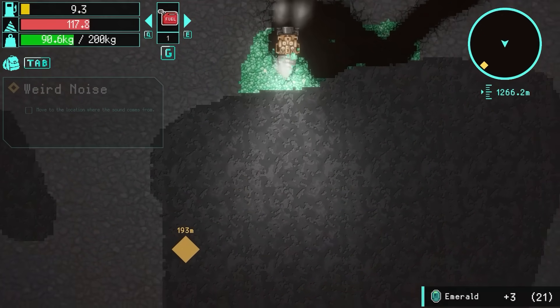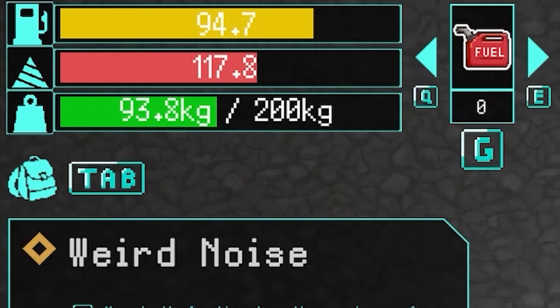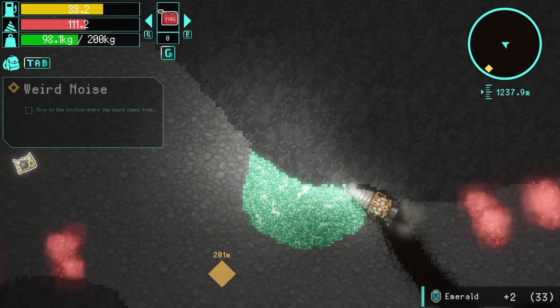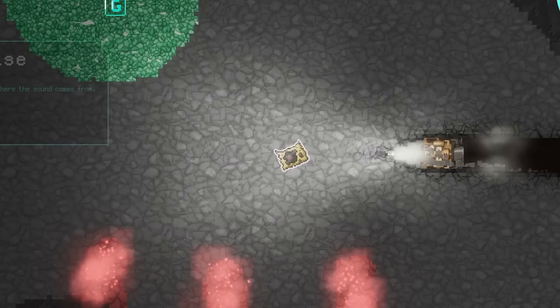We're getting the red screen of death because our fuel's nearly out - down to seven fuels. If I refuel, does it fill to the top? Oh no, it doesn't - that's annoying. So we will run out of fuel very shortly. I'm going to grab this though. There's a treasure map over to the left, so once I've mined out these emeralds I'll go get this treasure map - there's treasure down below.